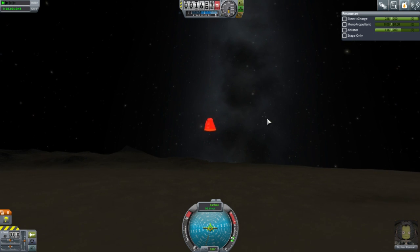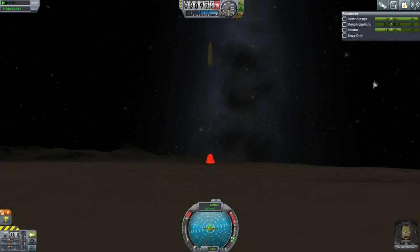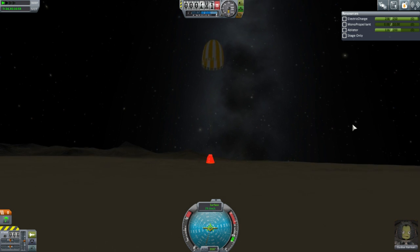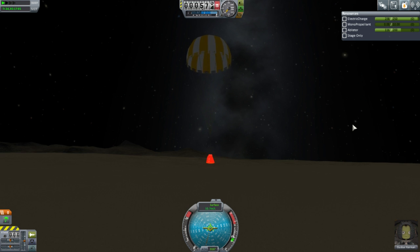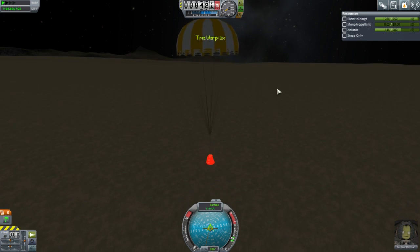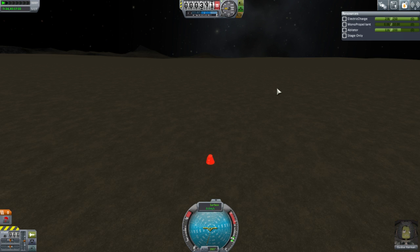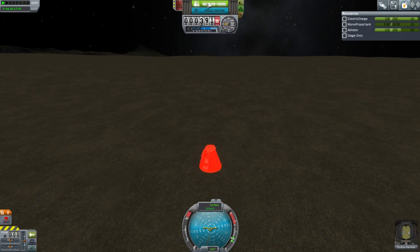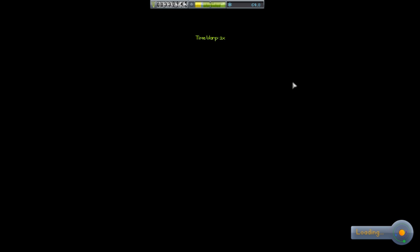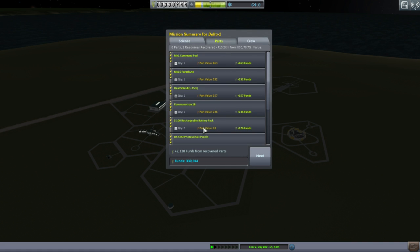Because the drag is increased it slows you down faster, and if it slows you down faster you're going to get less heating. I burned off 24 units of ablator — in 1.0 I would have burned a lot more. Looks like we're on lowlands. What setting are you using on the re-entry heating? Whatever the default is for hard — I didn't even look at the settings, I just went with it.